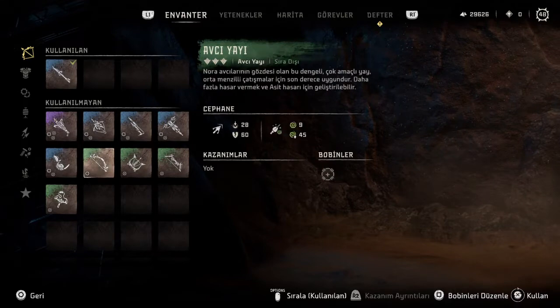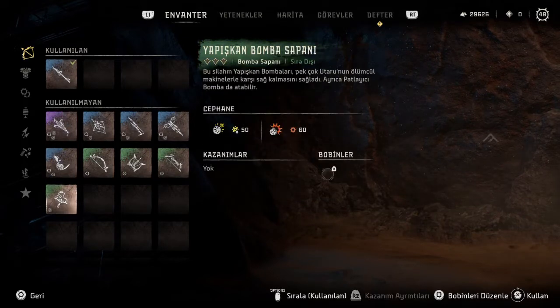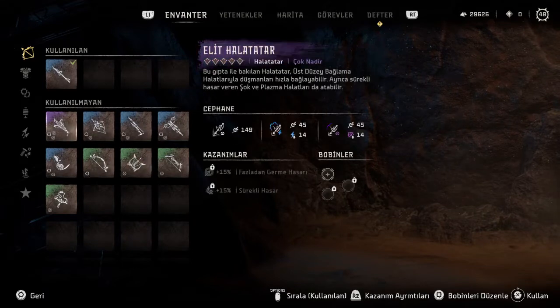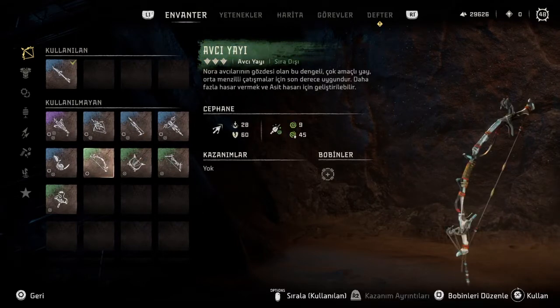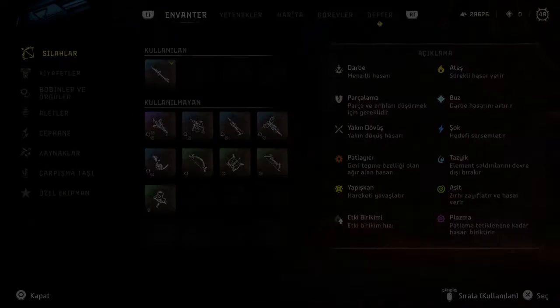Buna göre oyun severler, her silah sınıfından efsanevi silaha sahip oluyoruz. Dokuz tane sınıf var - işte halatlar, tel çekiciler vesaire. Bunlardan sadece halat atar sınıfına ait olan bir efsanevi silahımız olmayacak. Onun dışındaki tüm sınıfların efsanevi silahlarını almış oluyoruz: tel çekici, kazık fırlatıcı, savaşçı yayı, avcı yayı. İki tane avcı yayı alıyoruz - birini normal tüccardan satın alırken, diğeri asi kamplarının sonunda oluyor.